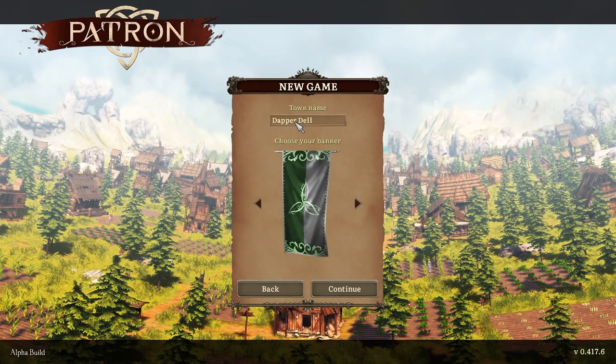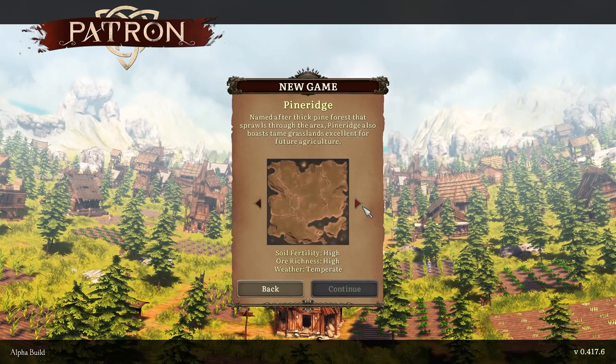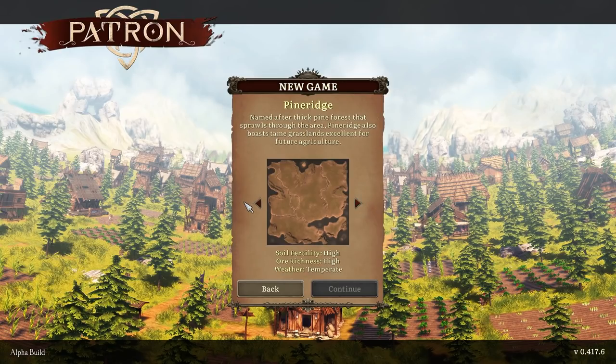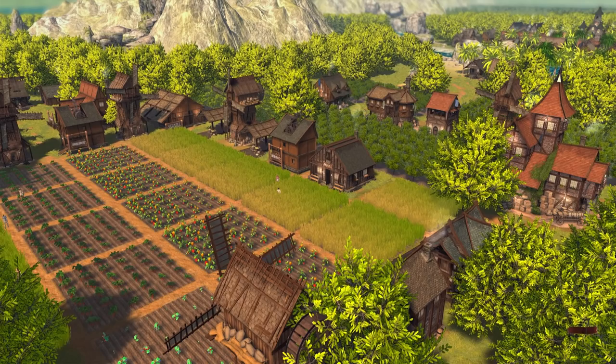To begin your town you need a town name — we're going to go with Dapper Dell — and you can choose your banner from among many options. We're going with a nice green and gray setup. With the demo you can only pick a single map type, the Mediterranean, with soil fertility and weather settings. All map types will likely be available at release around August, but for now we leave all other options on normal.